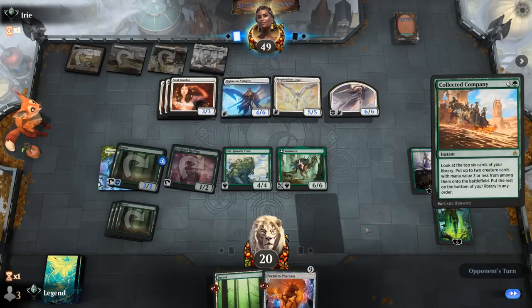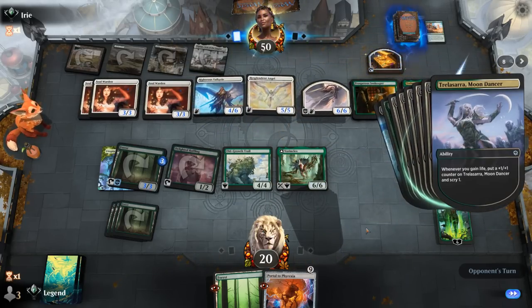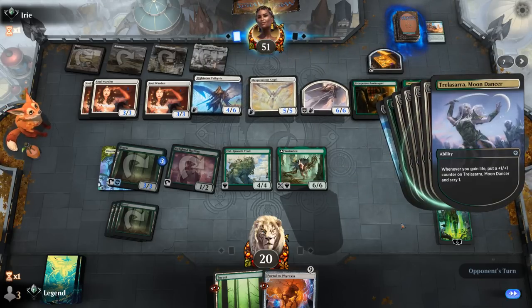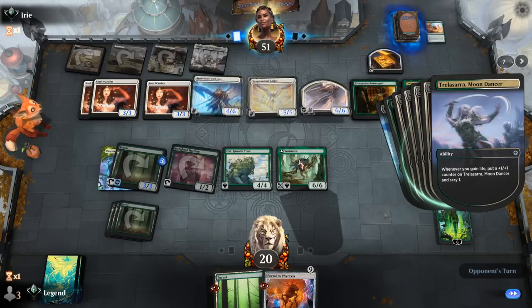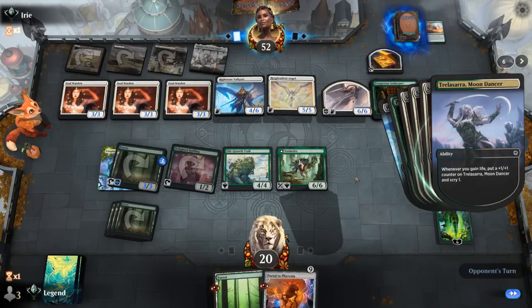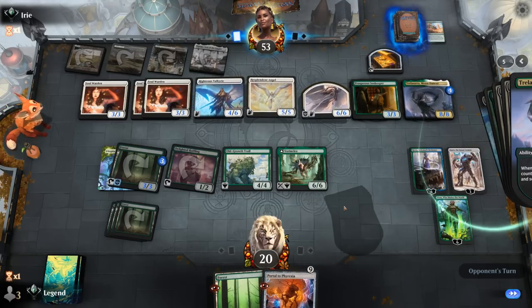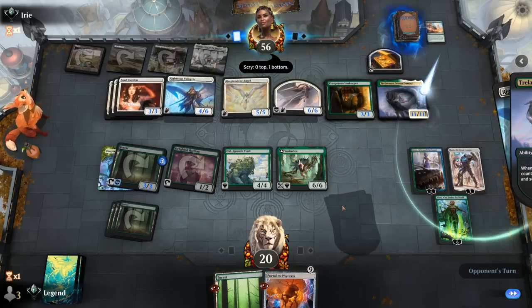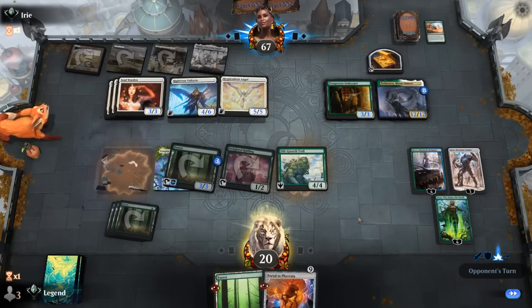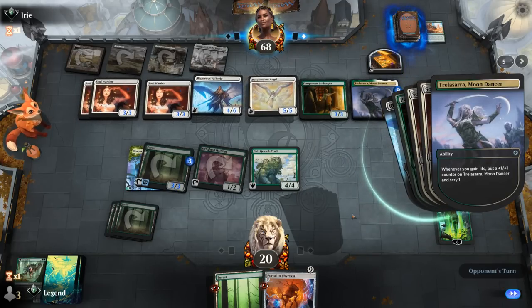Collected Company could be very bad for us. Opponent hits Moondancer and Innkeeper — so they might still have the Heliod infinite life gain combo with Scurry Oak, but it looks more like an angel life gain deck with some traditional win conditions. With Moondancer they get to dig towards another Collected Company, make more angel tokens, and could also transform Vorinclex. Portal doesn't look nearly as good now since they've got plenty of things to sacrifice to it, so trading Vorinclex and eventually getting it back may not be a bad idea.